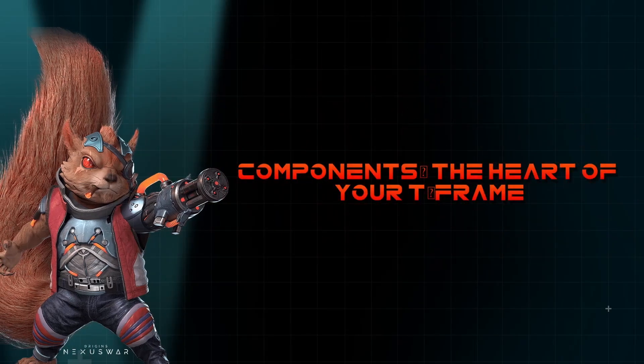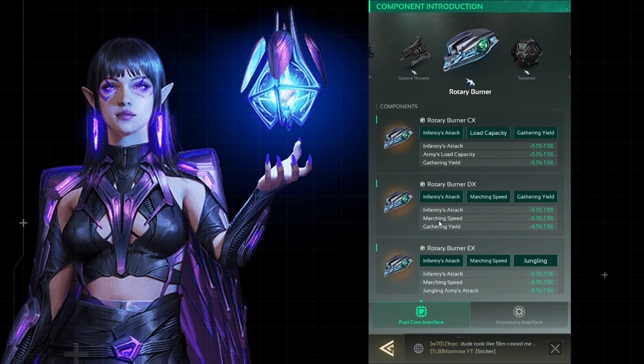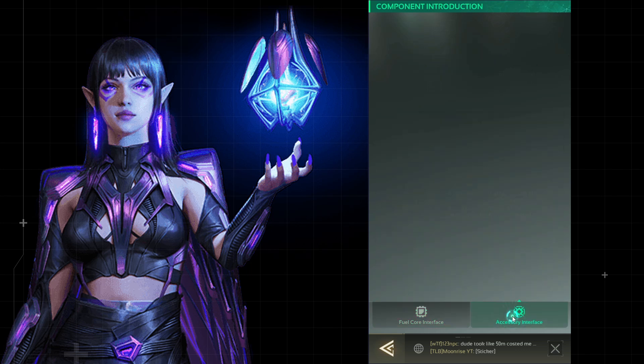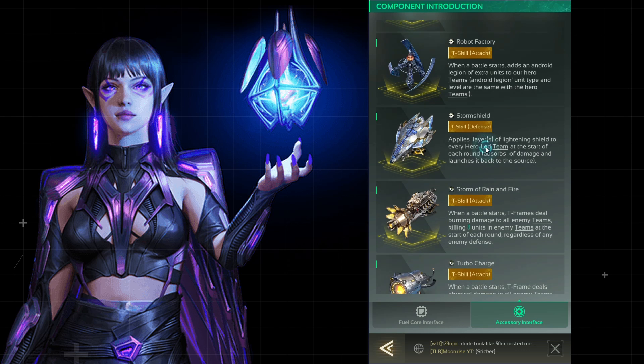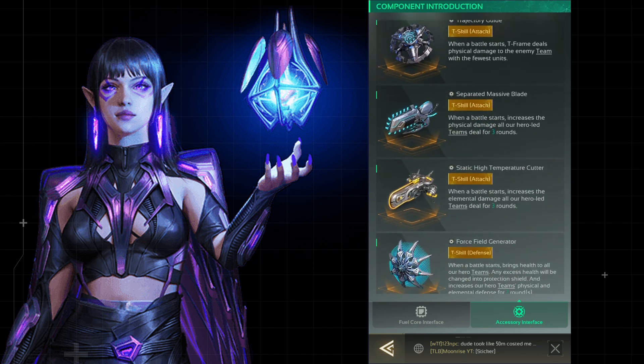Components are the heart and core of your T-Frame's strength. They can be categorized into two main types: fuel core components, which enhance your troop's stats and abilities, and accessory components, where each accessory boasts a unique skill that can significantly impact your battle strategy.